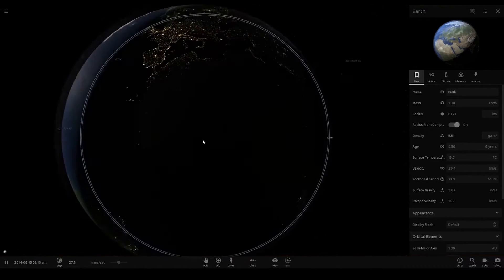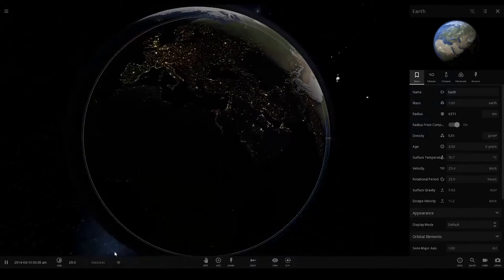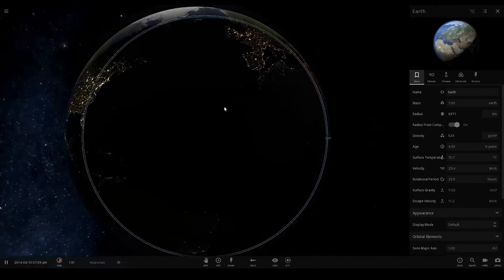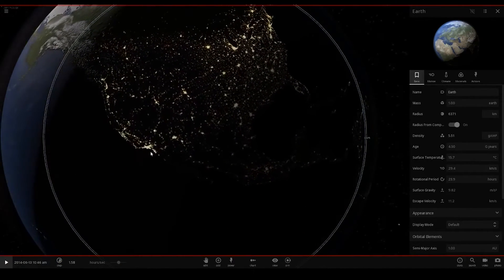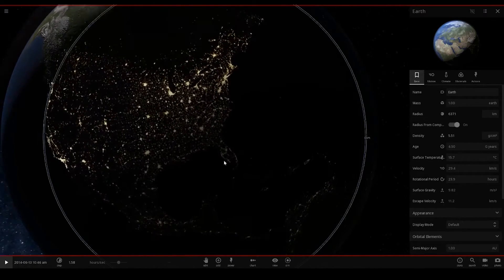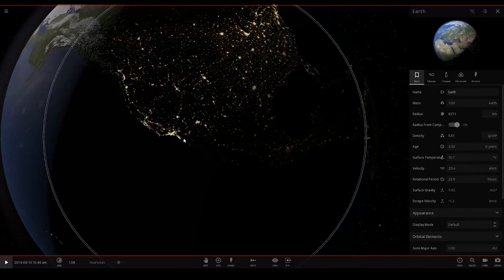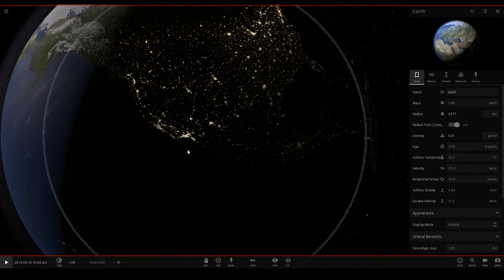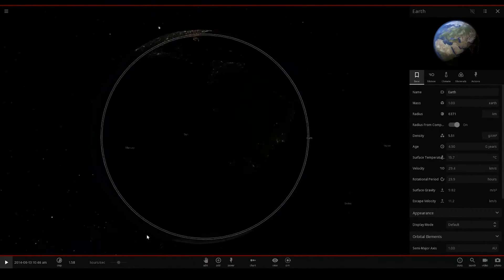Let's go check out the USA as well. Obviously Africa doesn't have that many lights, India has a lot. Look at the USA — it's probably the coolest one. You can see all the cities: we've got New York there, Florida there, and San Francisco, Los Angeles, and Las Vegas are somewhere around here.